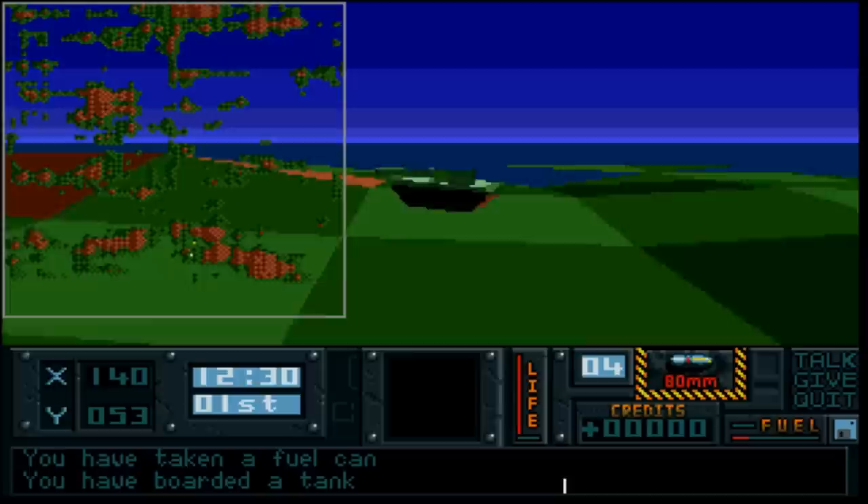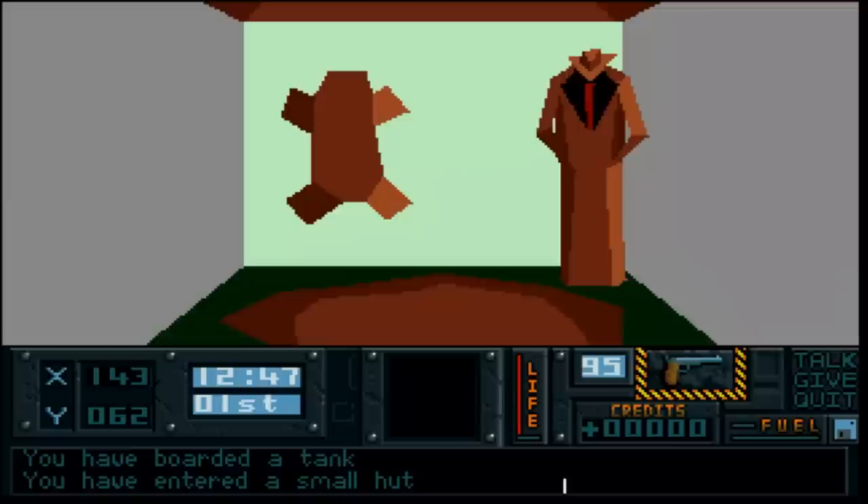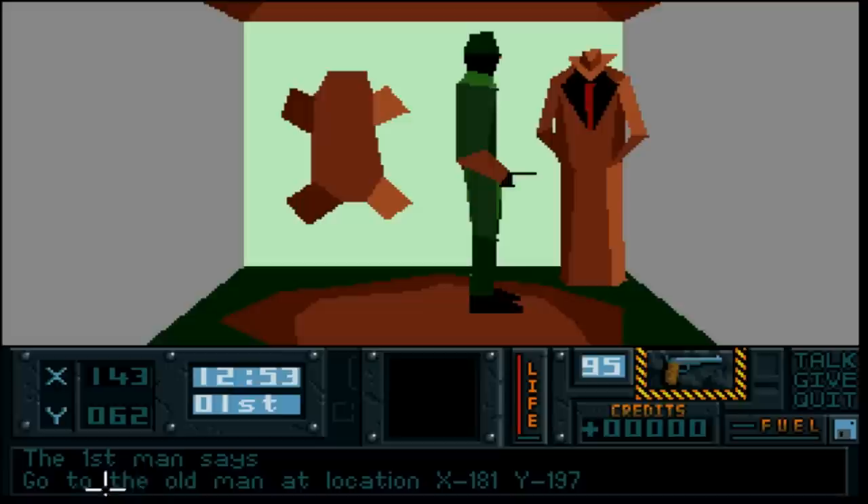Where is that thing? It should be on this island. You might struggle to get across some terrain, but a little wiggle and you can do it. The first contact should be in this little hut - so let's pile in there and chat him up. He says: go to the old man at location 181, 197.